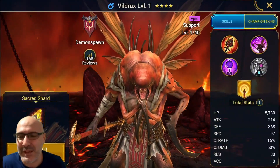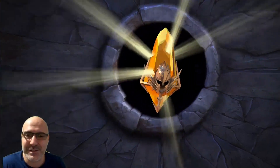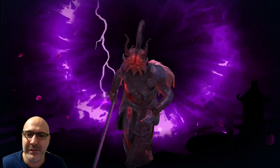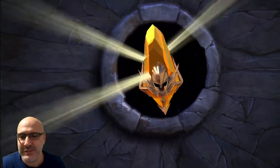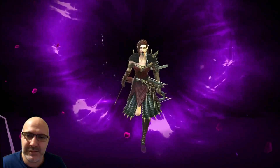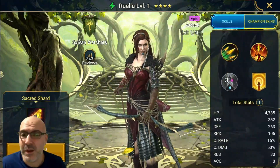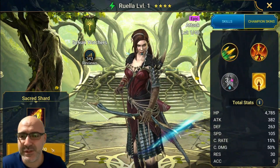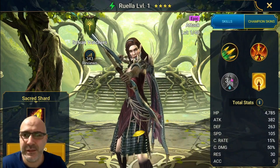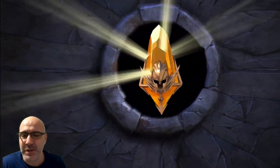He may give me another faction guardians bonus. Oh, Hatatsu! Ruella — she's pretty good actually for Fire Knight, so not too bad. Let's keep going.